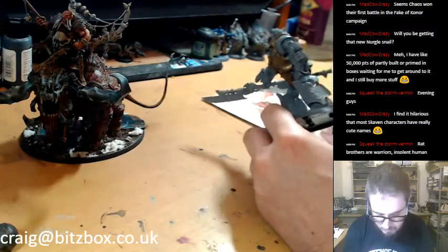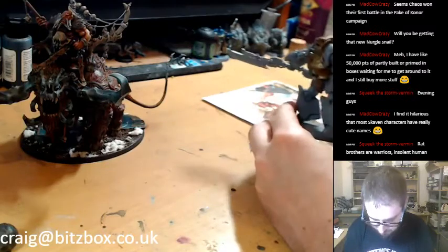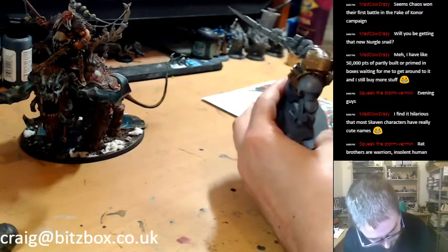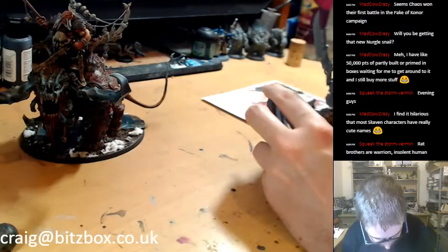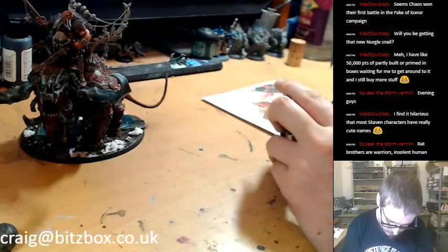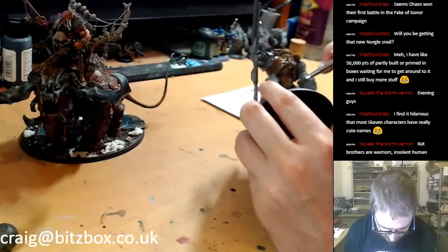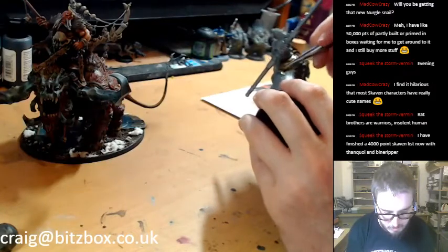I don't mind having a Skaven army at some point, or just having some with my Chaos. I've got one of the Spiral Dawn sets that I really want to build and paint at some point, or get that commissioned. Apologies that I've only painted a lot of gold at this early stage — it's going to look really nice once it's done. I'm going to give it a nice Druchii Violet wash, and then we can dry brush on some highlights.